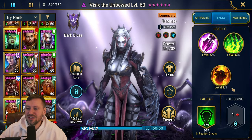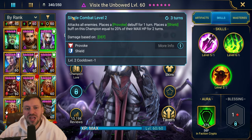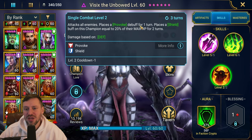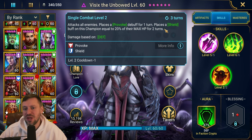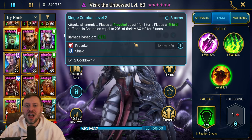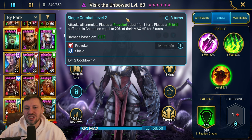Let's look at the skills first and then we'll talk about blessings. Her A3 attacks all enemies, places a Provoke debuff for one turn, places a Shield buff on this champion equal to 20% of their max HP for two turns, on a three turn cooldown. Amazing - she's going to provoke the enemy and put a big shield on herself to soak all those hits.